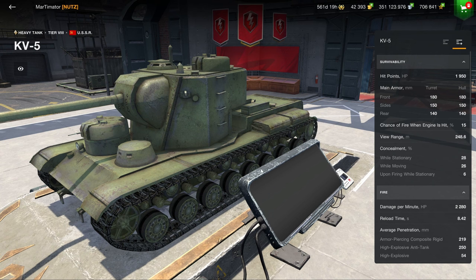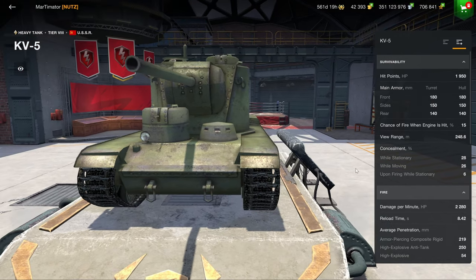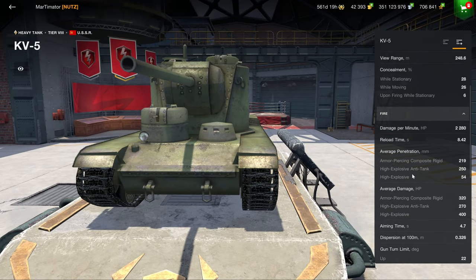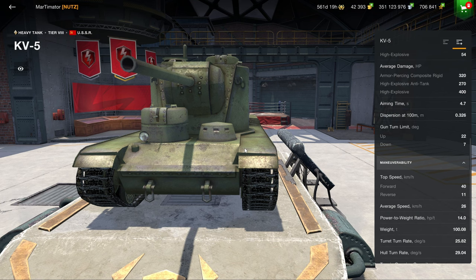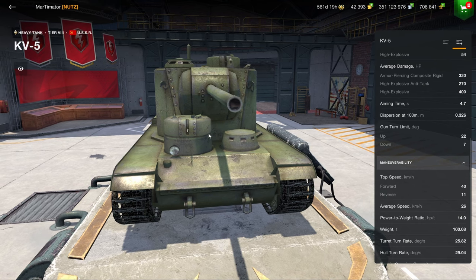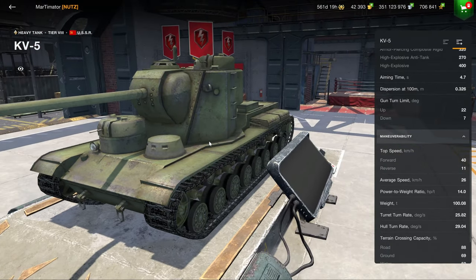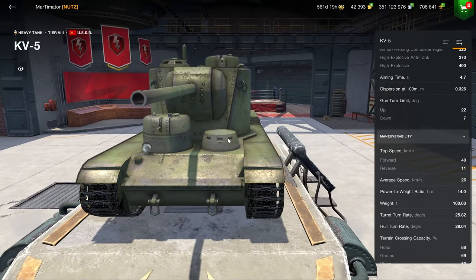The second vehicle in the bundle is the KV-5, which might be the least power-crept vehicle of all the old premium tanks because it still remains quite a good vehicle, especially if you know what you're doing. 2,200 DPM, 320 alpha damage, seven degrees of gun depression — this vehicle is surprisingly fast and incredibly heavy. The radio operator and machine gunner can still be targeted but not as effectively as before. It weighs 100 tons, rams easily, and has very good armor.